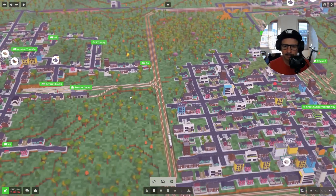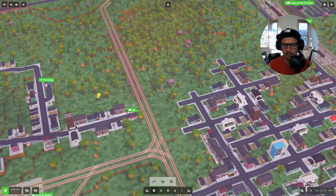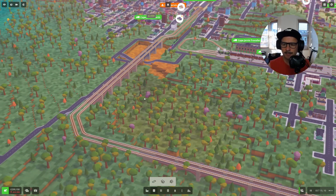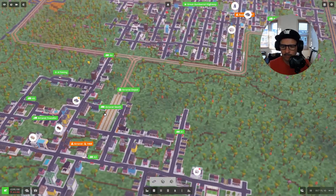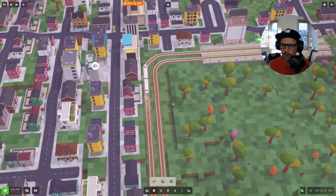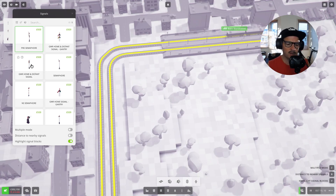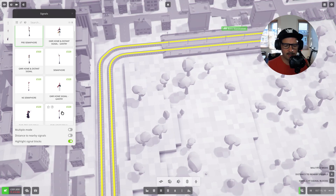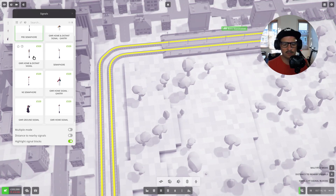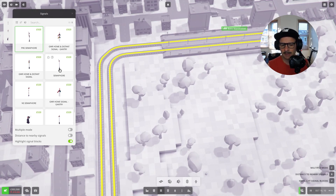Let's think about the signaling now for this commissioning project. First of all I want to get the signaling in. If I have more than one train and I want it to work nicely, the way I want to do it is to grab my signals. I'm going to use pre-semaphores and semaphores in this series. I think there are home and distant signals and I'm sure they work the same way, but I'll just use my pres and my semaphores.